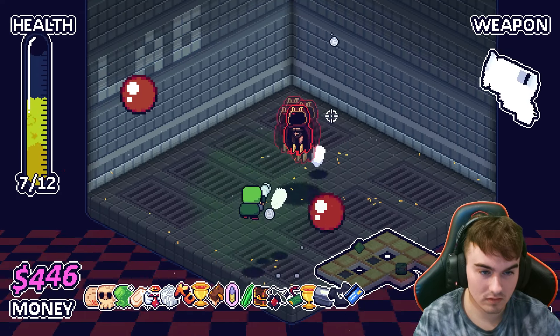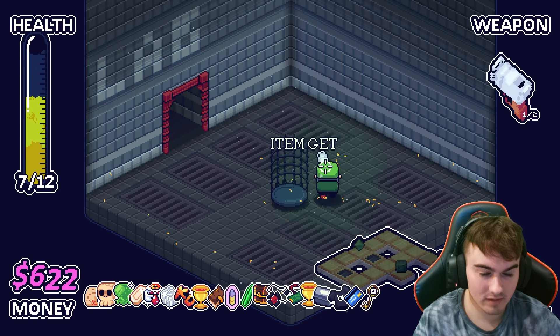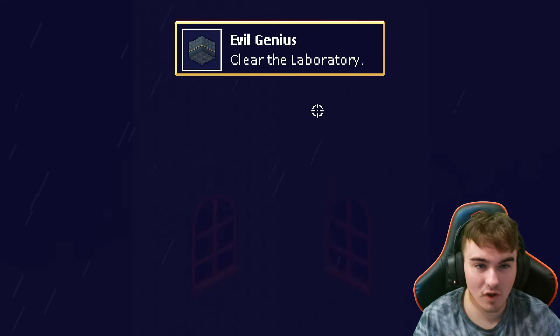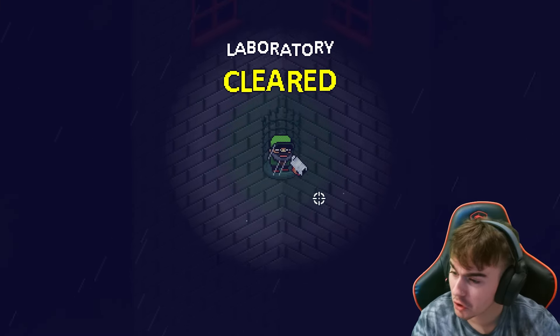Ow. Nice! Rusty Key — 'enemies have a tiny chance to drop items.' Cool. Thank you. To the next floor, baby! And I just got an achievement because I've never cleared the laboratory before. Or the laboratory, if you're feeling a little crazy.